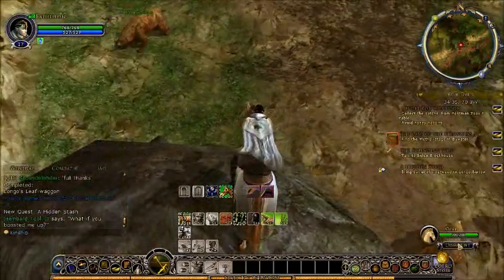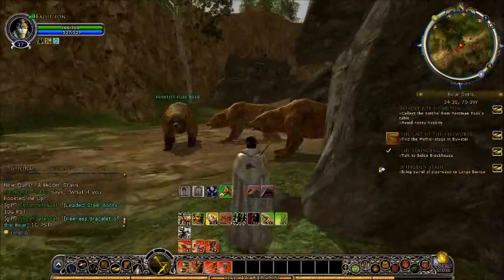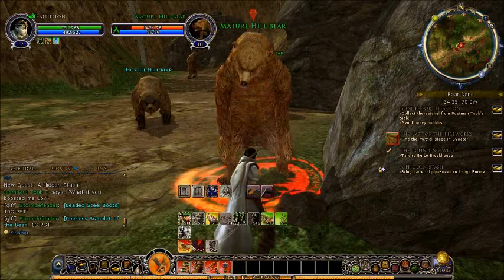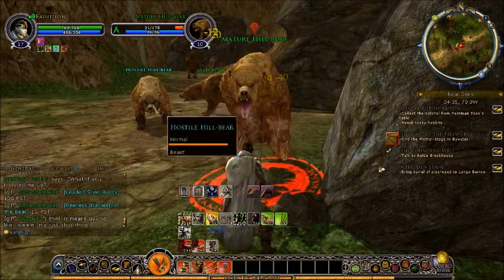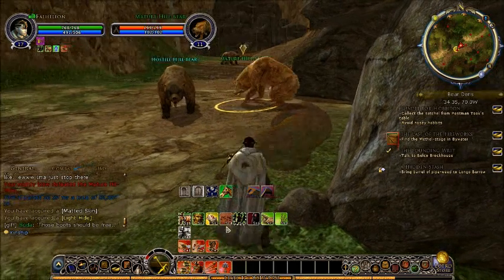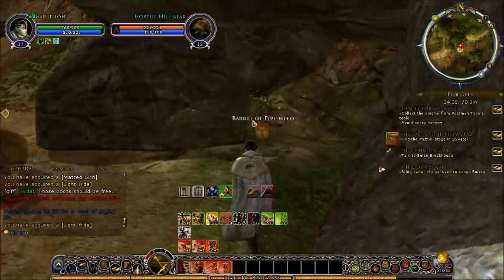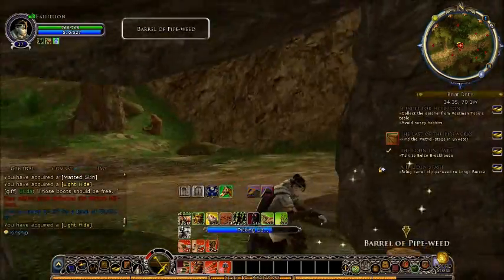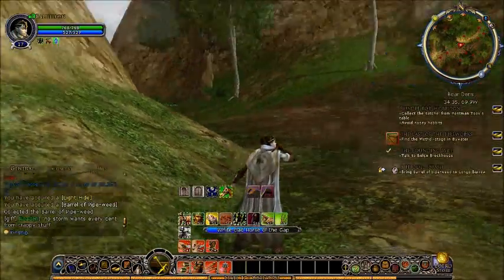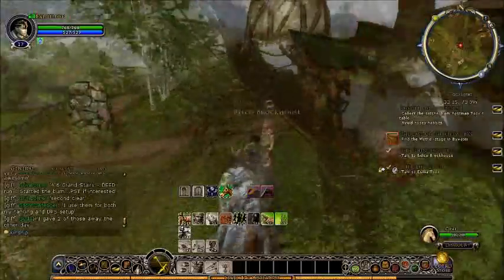Bear dens — can I just jump down from here and take out the minimum number of people? Where's the hidden stash? It's probably around here somewhere. There's the hidden stash — he doesn't even notice me. I don't know why the range was decreased for noticing these guys. There's the hidden stash. I was like a huge distance away from that nosy hobbit and he still got me. That one didn't even notice me going in there. I need to ride back to Longer Burrow.